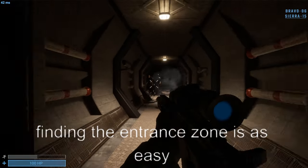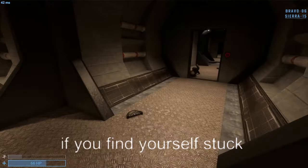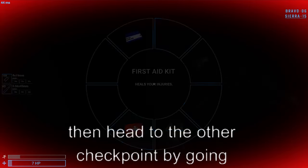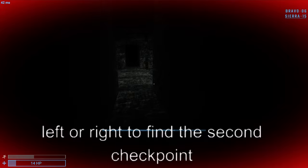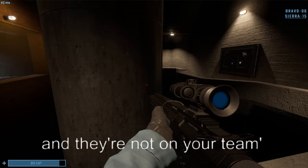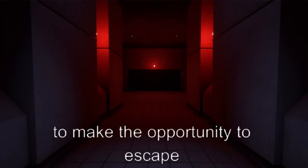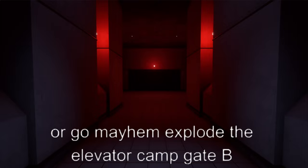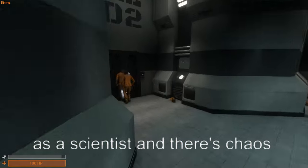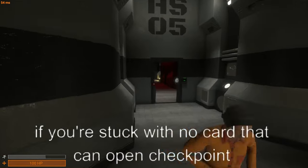In Heavy Containment, finding the Entrance Zone is as easy as staying to one side — left or right. If an SCP or threat is camping a checkpoint, head to the other checkpoint by going the opposite direction. Once in Entrance Zone, if a spawn wave happens and they're not on your team, you can hide in a dead end since no one checks those, then escape, explode the elevator, or camp Gate B until the wave clears. As a scientist with chaos nearby, there's a chance to reach Gate B without harm.